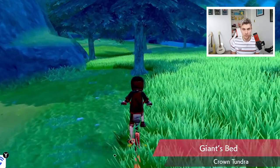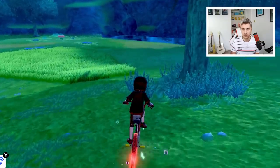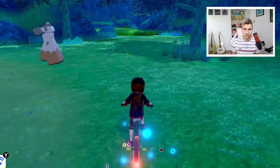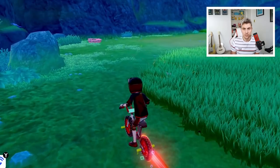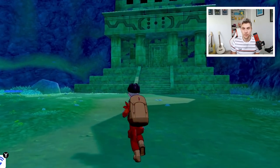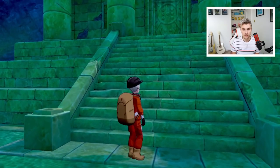We're back in Giant's Bed. Don't worry if you come across the graveyard area — it will feel like you're going out of Giant's Bed but you're not. Just carry on and you'll come right down to this bottom corner, which will take you into this crevice area. It's quite straightforward to find. It is a little distance away, but here we go — here is the Regirock temple.